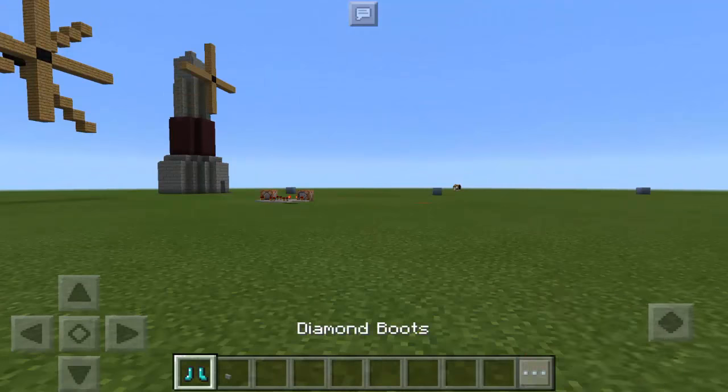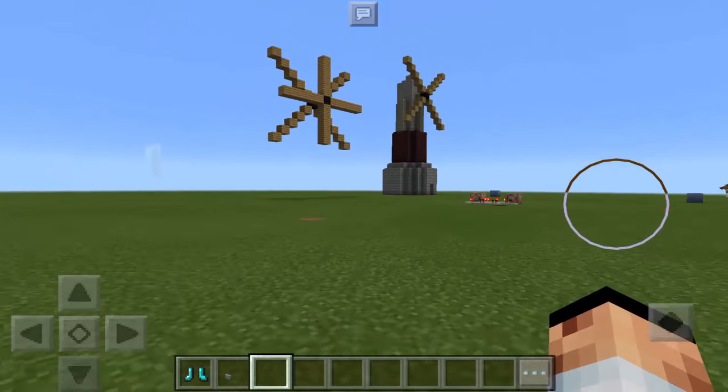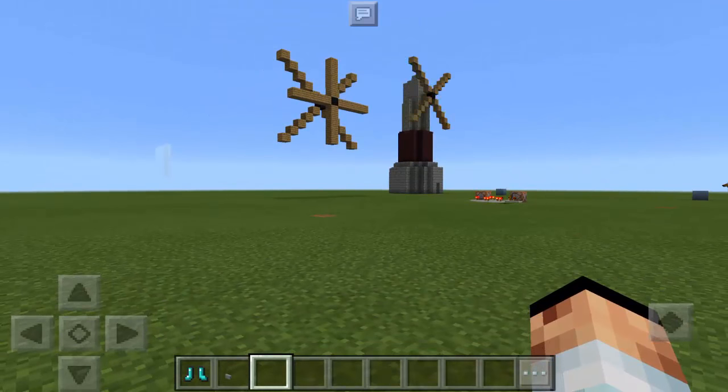For this trick, we only need 3 items: the Diamond Boots, the Barang, and of course most importantly, we need the Command Block.